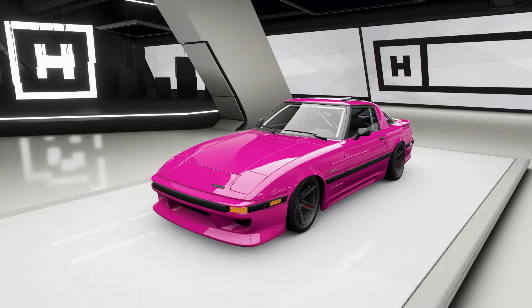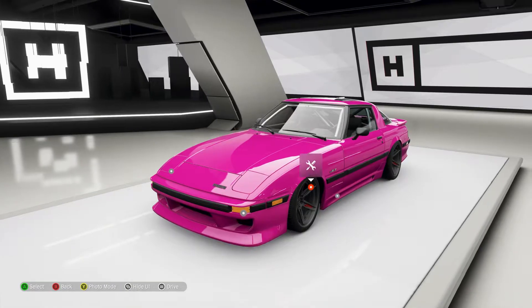Hello and welcome to the game you're probably playing. Today we're looking at the 1985 Mazda RX-7, my all-wheel drive drift build. That's a thousand and fourteen horsepower V8. Let's get right into it.